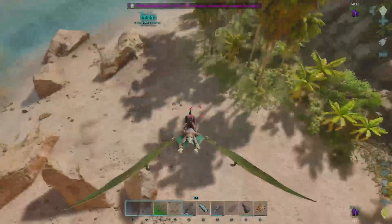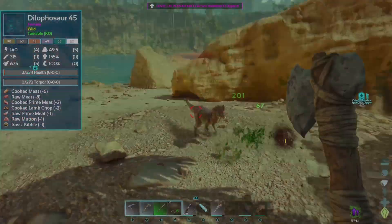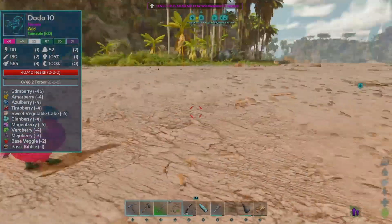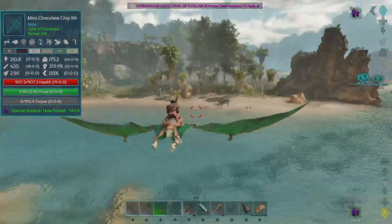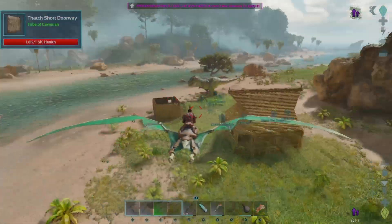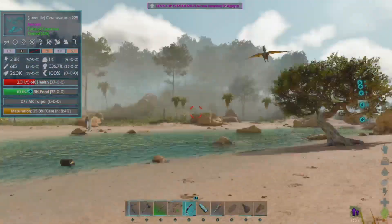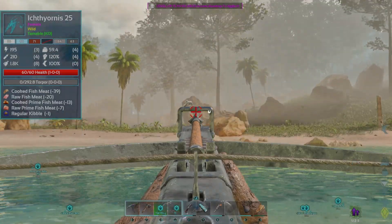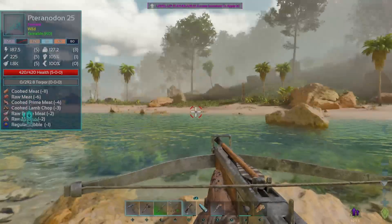We should be able to get to level 47 now. Speaking of killing creatures, there's something right in front of me - let's take care of this dilophosaurus real quick. Since the Christmas update is out, all the dinosaurs have really cool color schemes. Look at that dodo over there - it's bright pink! There's going to be really abstract colors going on because of the Christmas event, so maybe we could tame ourselves like a really vibrant T-Rex. Either way, we're basically back to base now.